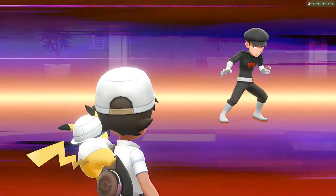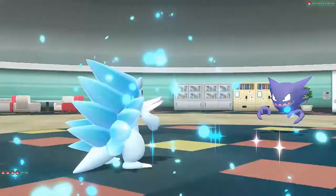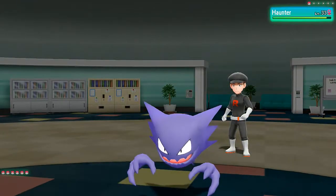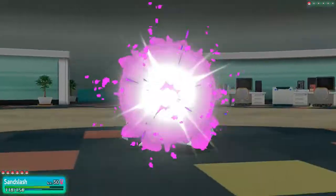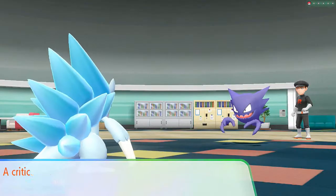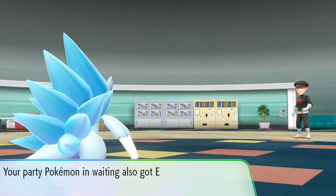Another Team Rocket grunt wants to battle, coming out with a Haunter. We try X-Scissor — not super strong but takes a good chunk of HP. Here comes a Dark Pulse-type move. We use Ice Punch and win. One thing I like about this game is that Team Rocket members have a minimum of three Pokemon, whereas right now these trainers have just one, which makes it much more manageable.